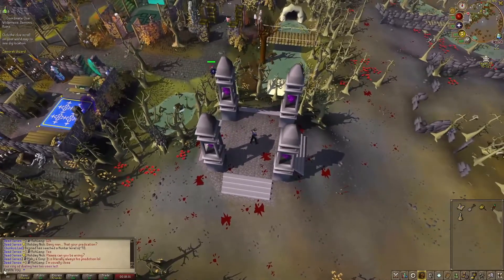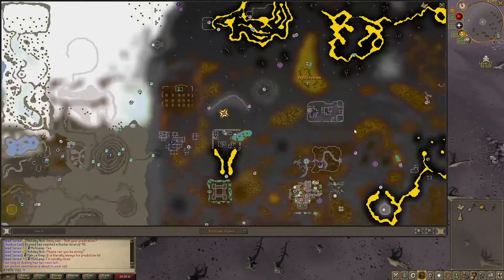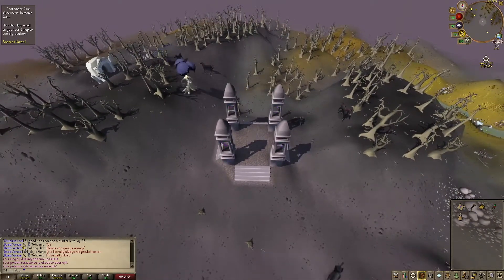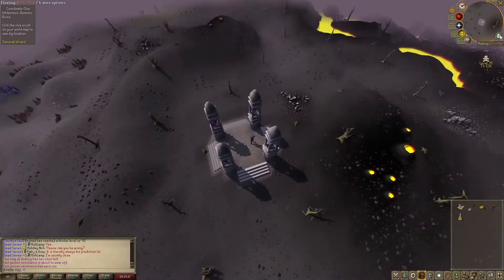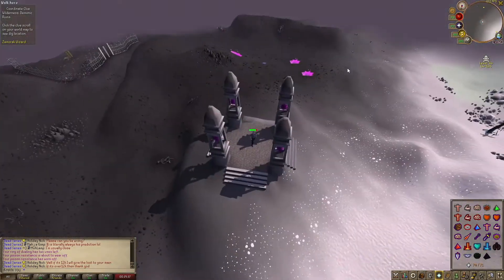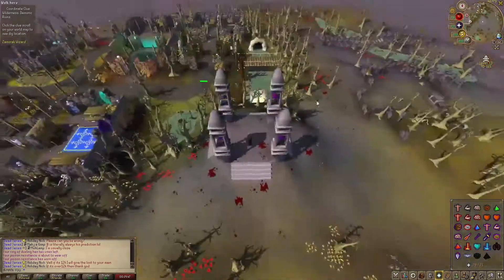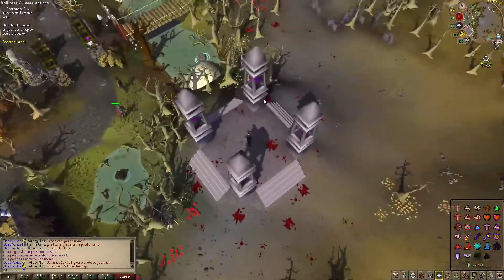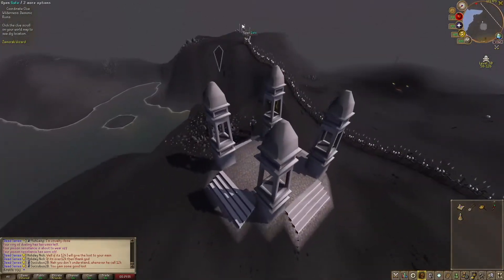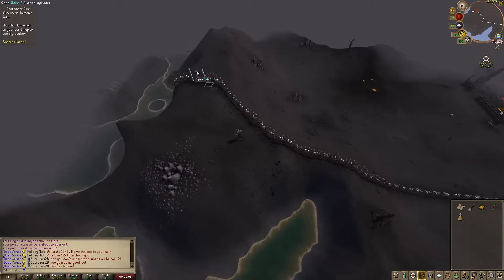By the way, I'm an Iron Man account, just so you know. This is a wilderness clue — it's a distraction and diversion, so it distracts you and diverts you from what you were doing previously. In fact, I've been hunting an abyssal whip. I'm currently at about 1,650 kill count — still no whip. Pretty sad.